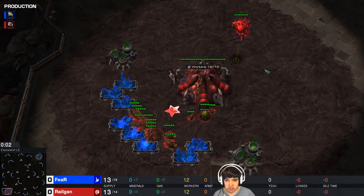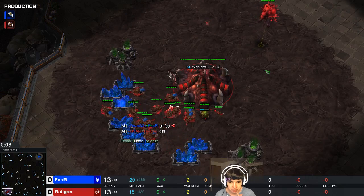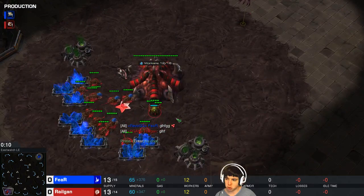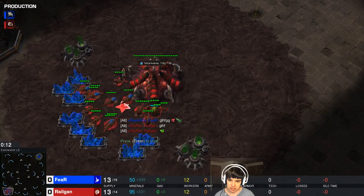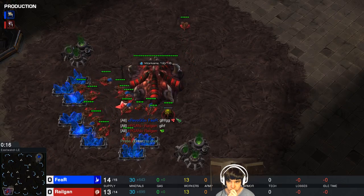Hello everyone, Relgan here with a CVP replay of a game that I played against the GM Protosphere. In this replay we're going to see a proxy hatch by me and I'm going to explain how I exactly execute the proxy hatch strategy from start to finish.